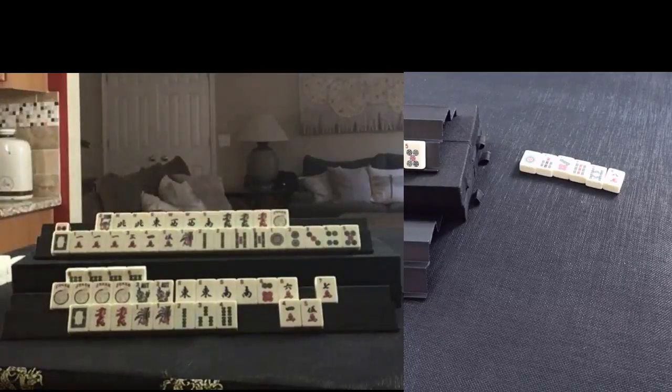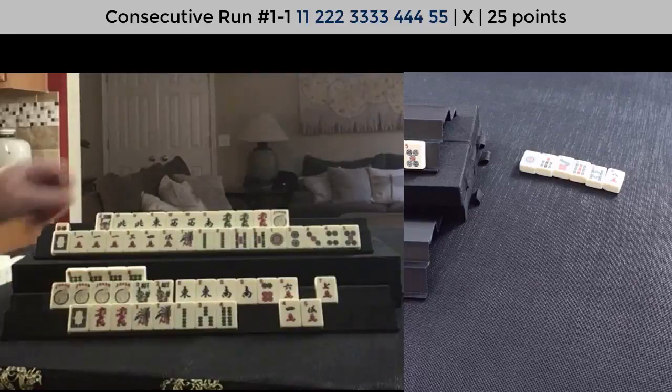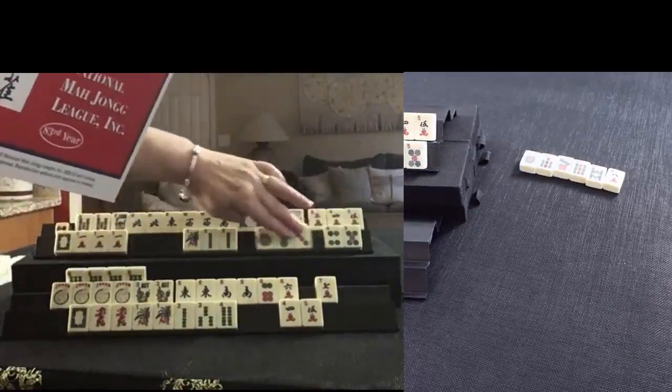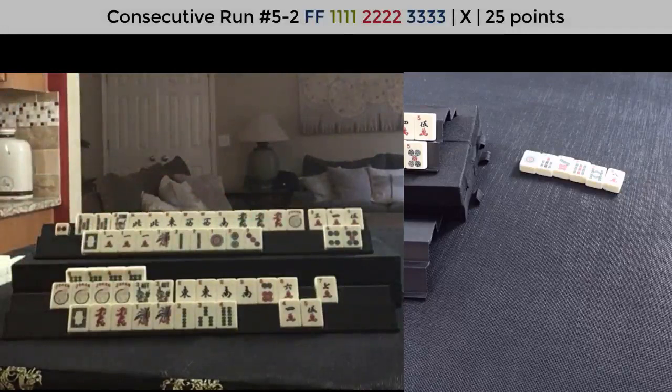We do have a five — five bam. Two bam, five bam pairs. Two bam, five bam pairs, one suit. I just don't know if we can use that two through five in one suit. There's really just one hand, that very first hand, and we've got major gaps there — no three, four. So I think maybe we could hold this for joker bait and focus on year tiles. Or one, two, three — we could do one, two, three mixed suit kongs. So let's leverage the ones.